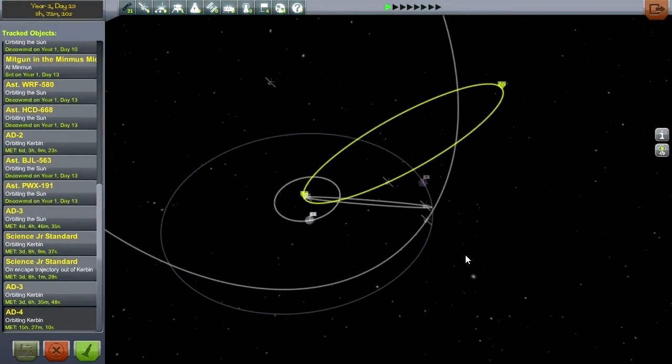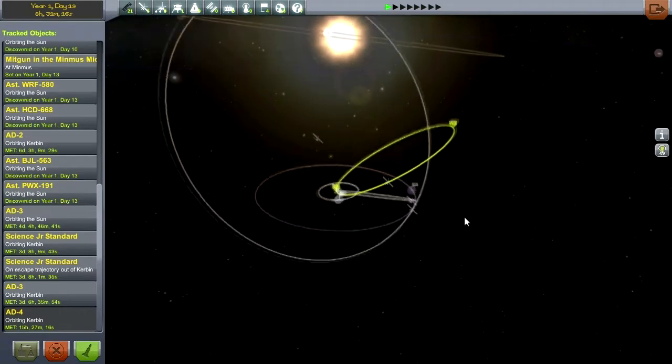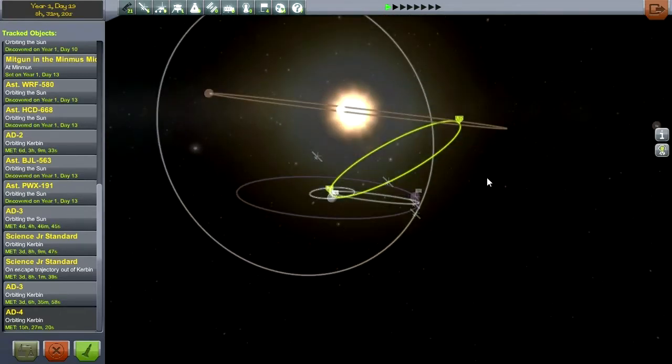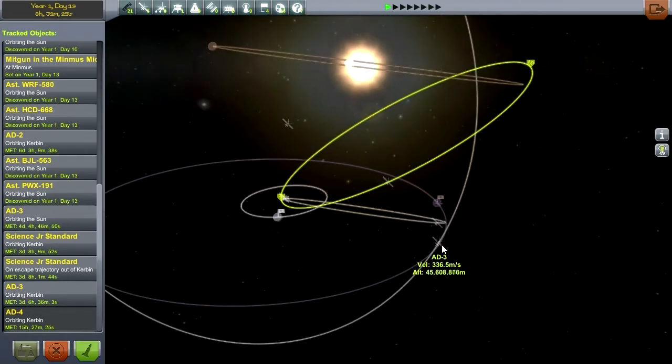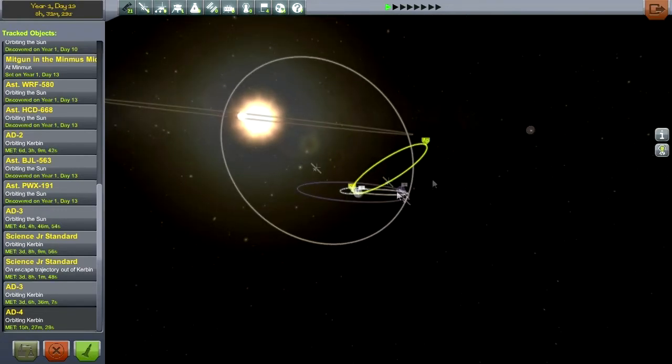Hello everyone, and welcome back to my Asteroid Defense Series in Kerbal Space Program 0.23.5. In this episode, we'll try once again to nab an asteroid and bring it into orbit around Kerbin — a Class D asteroid, so it's a little bit hard. It's 600 tons, so it's not been an easy thing, but hopefully our new mission that we're sending out there will do the trick.